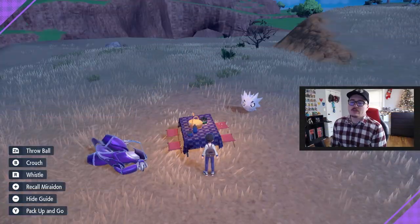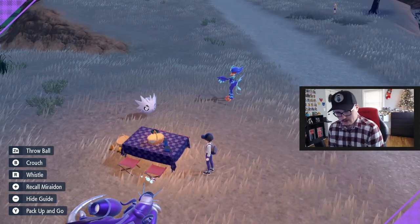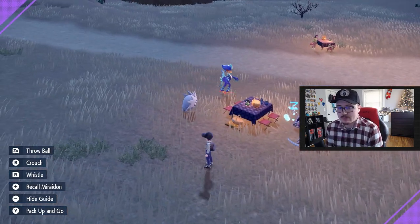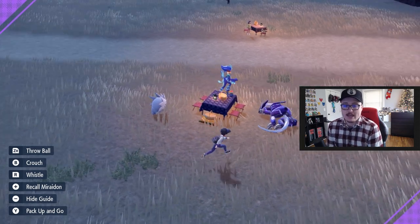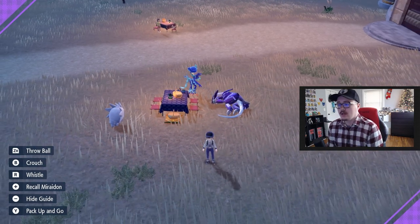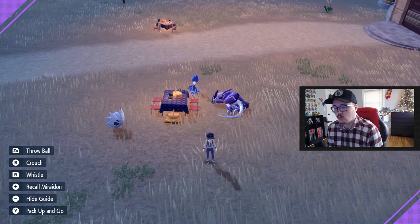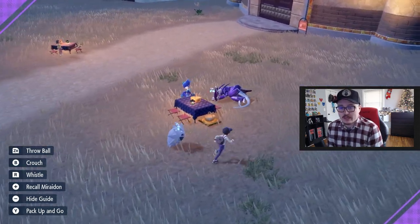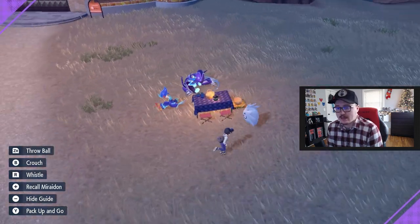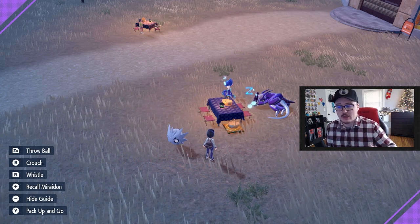The first thing we need to talk about is the basics, because in Pokemon Scarlet and Violet we lost the daycare — the daycare is no more. It has been replaced with picnics. Picnics are the way that we go about getting eggs and are able to actually breed Pokemon. You want to find an area to start a picnic and have two Pokemon in your party that you want to breed together.